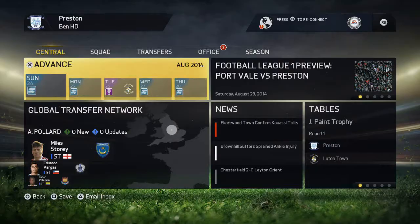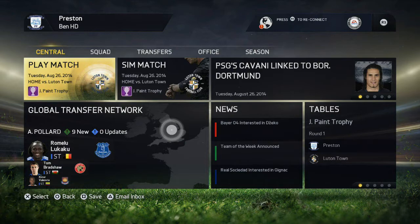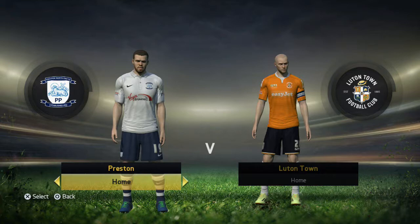The three points are all that matters, and we get the news about Josh Brownhill afterwards — he's going to be out for four weeks. Really disappointing news, but this is where squad depth comes into it. We have players that can replace him in the team.